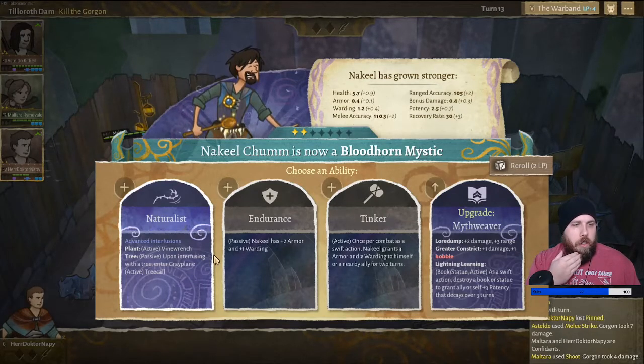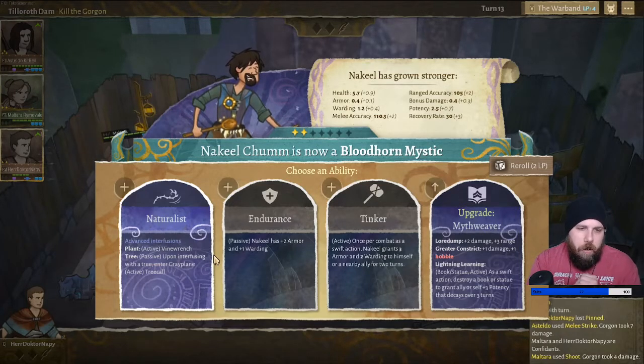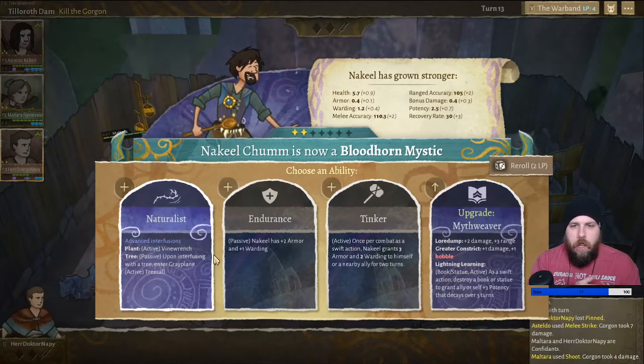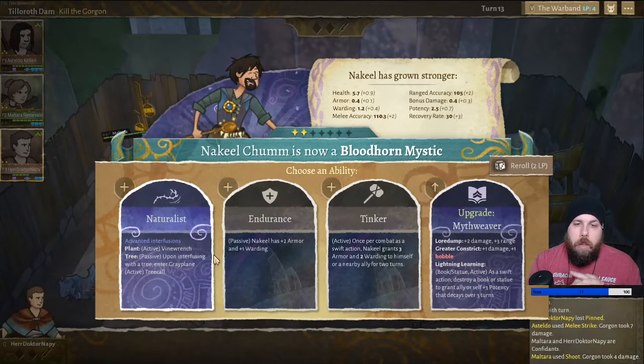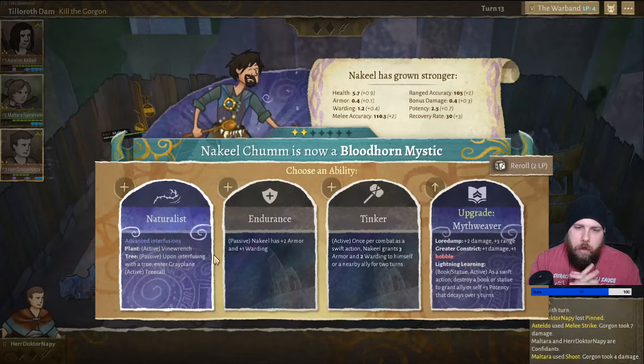Endurance: Nikhil has plus two armor and plus warding. Tinker — once per combat as a swift action, the hill gains three armor and two warding to himself or nearby ally for two turns. There's an upgrade to Mythweaver though. Four dump, plus two damage, plus three range. Greater Constrict — plus one damage, plus one hobble. Lightning Learning: Book slash Statue — active as a swift action. Destroy a book or statue to grant ally or self plus three potency that decays over three turns.